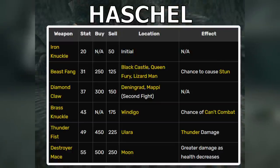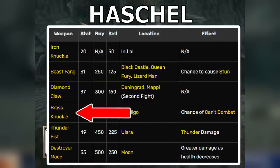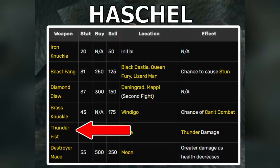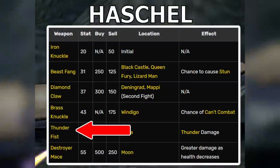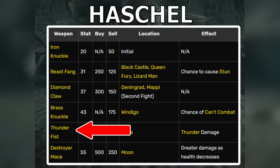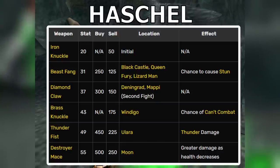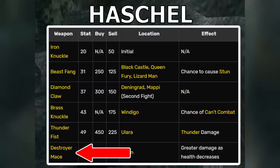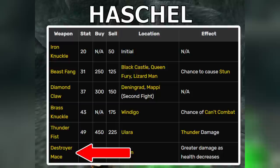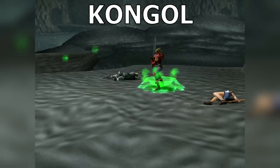Hashel has four weapons worth talking about. The Beast Fang causes Stun status, which can neuter enemies. The Brass Knuckle causes instant death, very useful for random encounters. The Thunder Fist inflicts thunder damage, but thunder has no opposite element — so Hashel gets the Dragoon addition boost but won't hit anyone for super effective damage. Finally, his Destroyer Mace, gotten at the end of the game, greatly increases damage at low health. Its middling 55 attack power is actually far higher due to the multiplicative effect, which also takes into account his personal strength. For Kongol, just give him the weapon with the highest attack power. Smash!